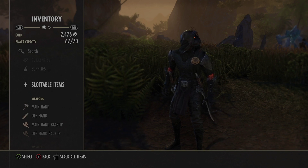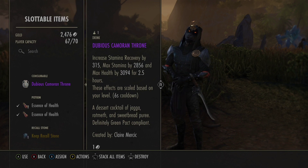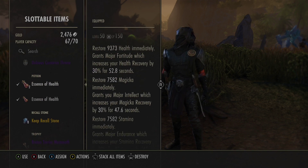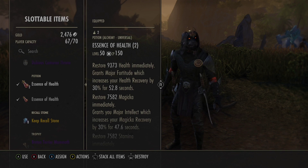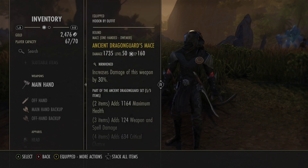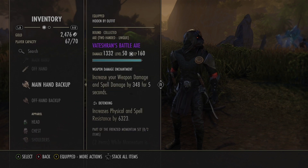For food we run Dubious Cameron Throne for stam recovery, max stam, and max health. You don't want to run anything else — we need all three. If you want, you can buy Artaeum Takeaway Broth, the golden version, but it's expensive; this is a cheap alternative. For potions we use Tri-stat potions giving health, magicka, and stamina — trust me, don't run anything else. We don't run poisons; instead I run fire enchants on weapons and a Berserker glyph on the back bar.